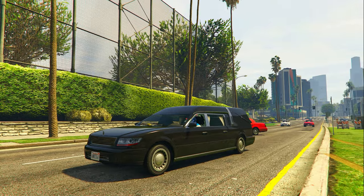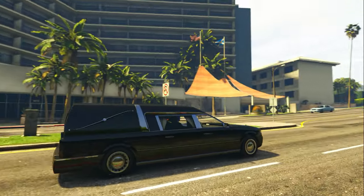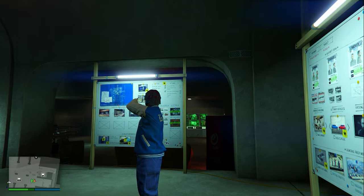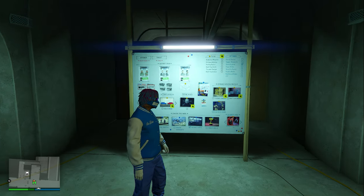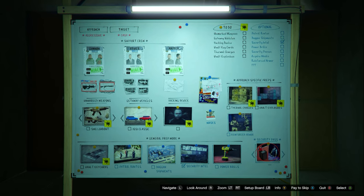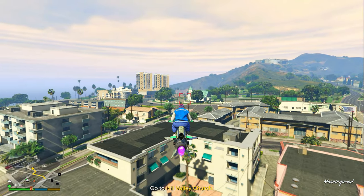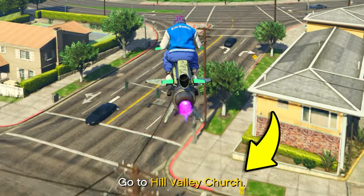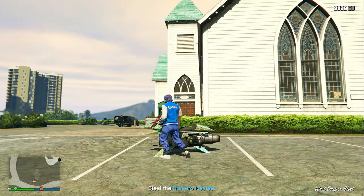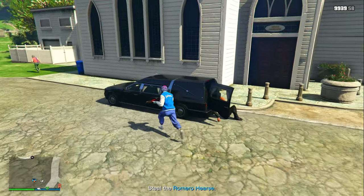The next secret vehicle is the Hearse, and this one is actually really simple to find, though you do need a Hearse to find it. To get a Hearse, enter your arcade and start the Diamond Casino heist. Go to your prep board, go to where it says Security Pass, and start the Security Pass Level 2 mission. You need to get the specific mission that tells you to go to the Hill Valley Church — if it doesn't send you there, find a new session and start the mission over again until you get that exact mission.